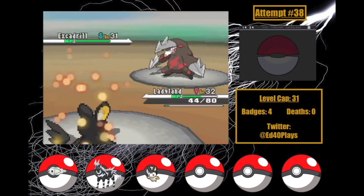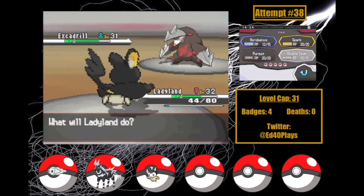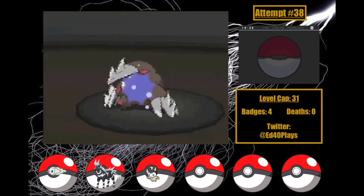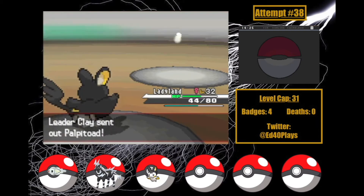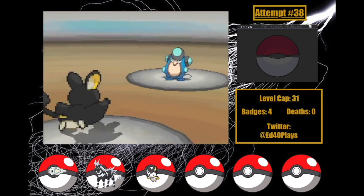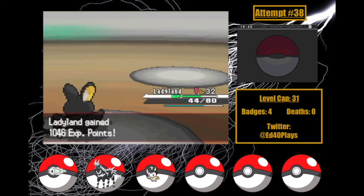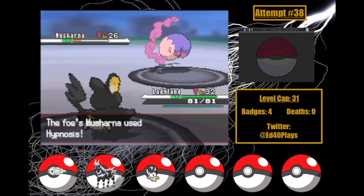Now it's Excadrill. I use Double Team 5 as Rock Slide misses. Acrobatics looks like it's doing a quarter and we avoid Rock Slide again. I set up my final Double Team as Rock Slide misses. One more Acrobatics takes Excadrill just under half, then Pursuit takes it to a quarter as we dodge two more Rock Slides. Finally, our last Acrobatics takes him out! Palpitoad comes in — Pursuit does a third as he just sets up Aqua Ring. One more Acrobatics takes him down, and we've got our fifth badge! I'm hoping no more crazy roadblocks — I actually thought it could take longer, so I'm counting myself as lucky.